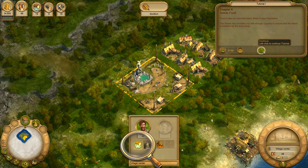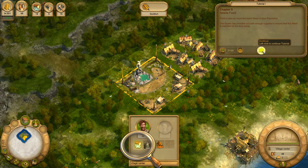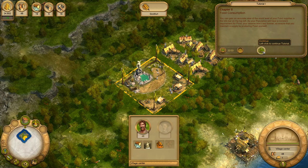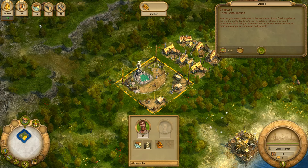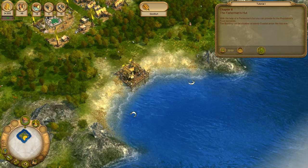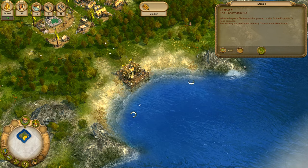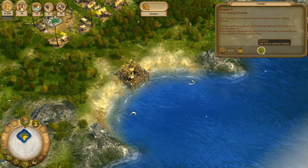Food is also an important basic need of your population. The Queen has provided you with enough supplies to ensure that this need is satisfied for the time being. You can gain an accurate view of the stock level of your food supplies in the info bar on the top left. As your population will have a constant requirement for food, your reserve won't last forever, so ensure that you maintain a supply by producing food yourself. With the help of a fisherman's hut, you can provide for the population's food demands. The building can be situated on sandy coastal areas, like this one.